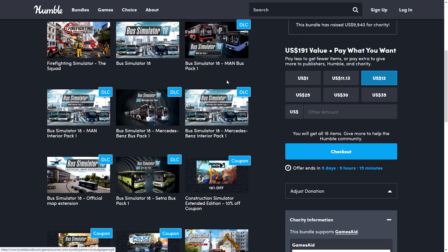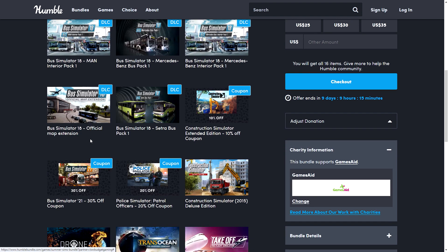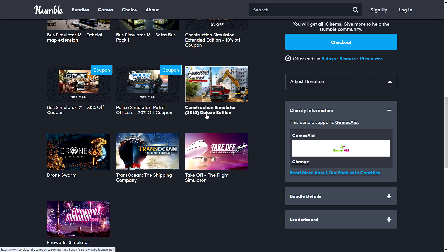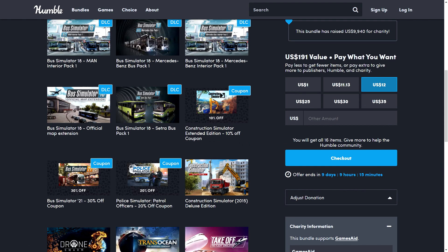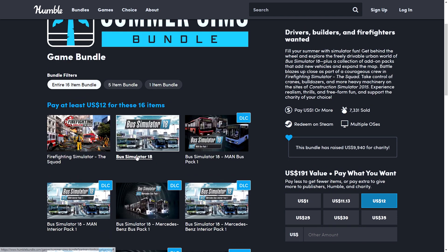There are quite a few DLCs for Bus Simulator — five DLCs total — plus coupons for Construction Simulator, Bus Simulator 21, and Police Simulator. You also get Construction Simulator 2015 Deluxe Edition, Drone Swarm, TransOcean: The Shipping Company, and Take Off: The Flight Simulator.